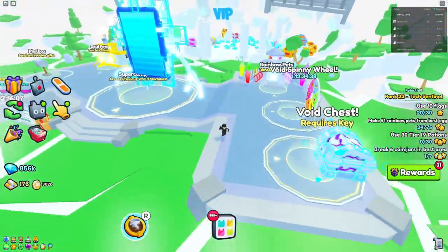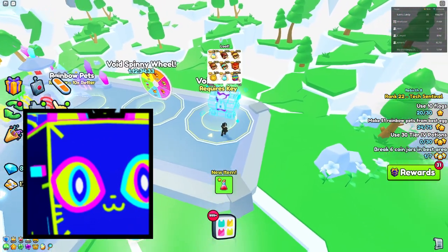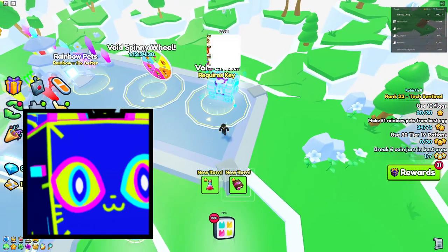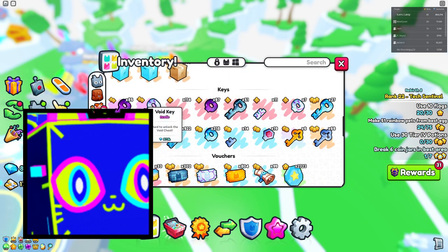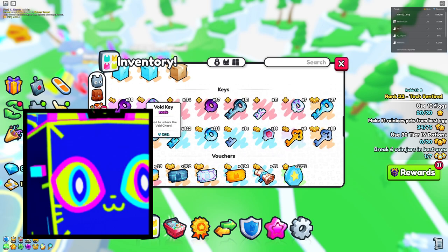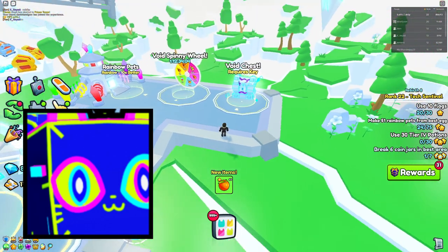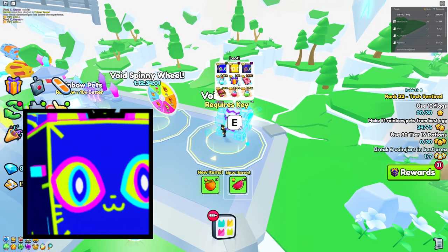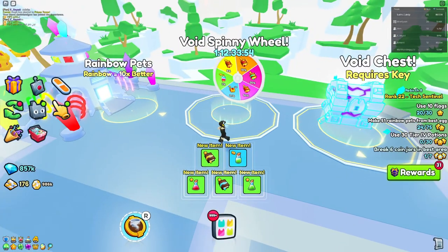The first one is the Huge Holographic Cat, available through the Void Chest. You'll need a Voided Key, which you can find under Items — it's worth almost a million gems, so I definitely don't recommend buying one. I recommend grinding the last area for the parts to craft a key yourself. Don't buy from the Training Plaza right now, as the price will keep dropping and the chances aren't high enough to justify a million-gem key.